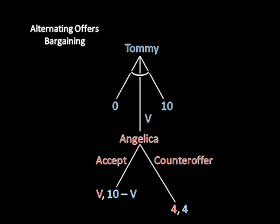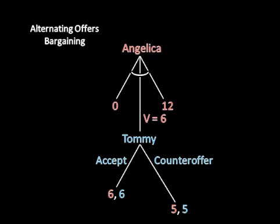Now we go back another step. And if you happen to be following the pattern, then you know that V is going to equal five. Finally, we arrive back at the first step. And it looks like our equilibrium outcome to the entire game — not just the sub-game, but the entire game — is Angelica offering Tommy six at the initial node and Tommy accepting that offer.